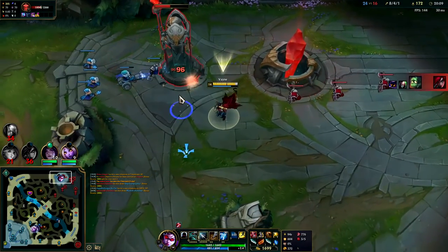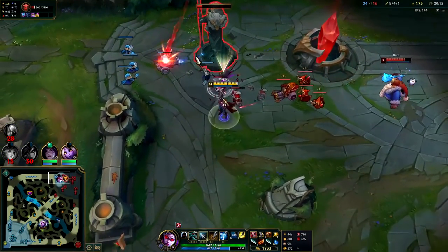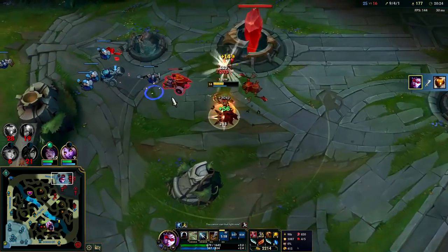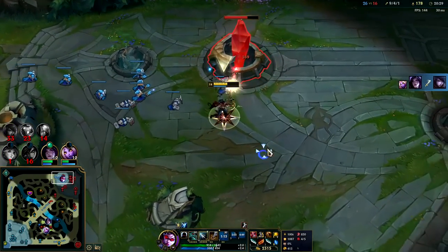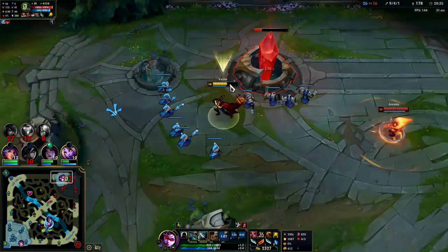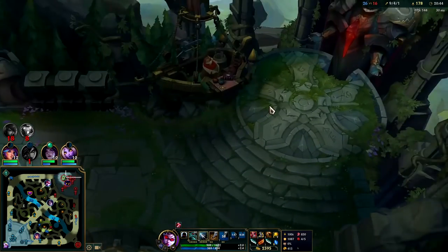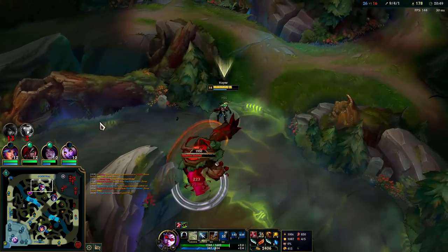They're all near the red buff right now — Singe TP'd in and died. I still had my Flash, he probably wasn't expecting that. It's a lot of Lethal Tempo attack speed — I think it goes up to 40 or 50 percent on ranged champs. I've got to get out of here before Singe ghosts out of base. We don't want to deal with a Ghost-Predator Singe. Easy red buff.